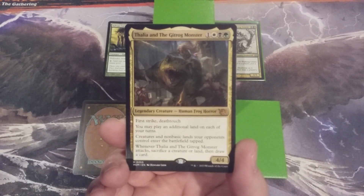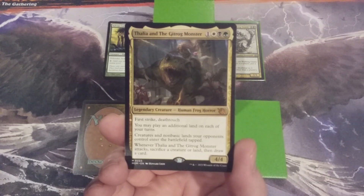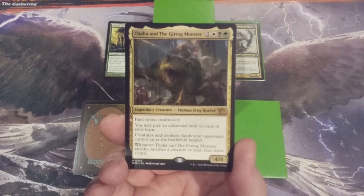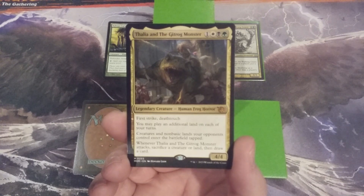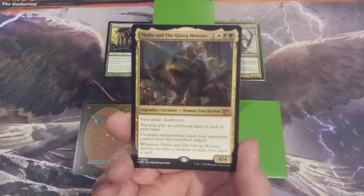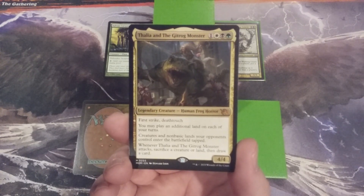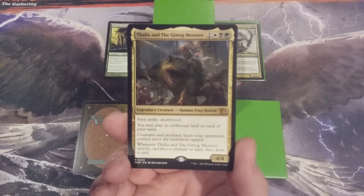When they're on our side of the battlefield, we may play an additional land on each of our turns, which accelerates our mana. Creatures and non-basic lands our opponents control enter the battlefield tapped. And when Thalia and the Gitrog Monster attacks, we sacrifice a creature or land and then draw a card. We may want to get them onto the battlefield before they're inevitably killed, or sacrifice them to draw a card, and then with them in the graveyard we can reap the benefit of those First Strike and Deathtouch keywords.